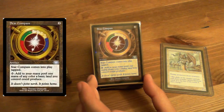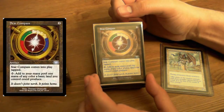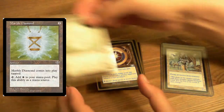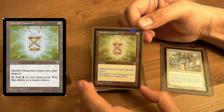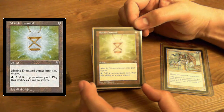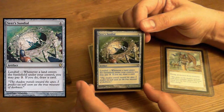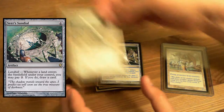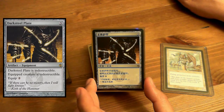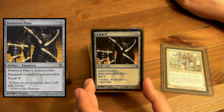Star Compass — add one mana of any color a basic land you control could produce. Neat. Marble Diamond — this was the only one of the diamonds I didn't have. I had the Moss Diamond and all the others, but this is the only one I had to buy. Seraph Sundial — Landfall: you can pay two, and if you do, draw a card. Darksteel Plate — also Chinese. Dark Steel Plate is indestructible, and the creature you equip it to gains indestructible.